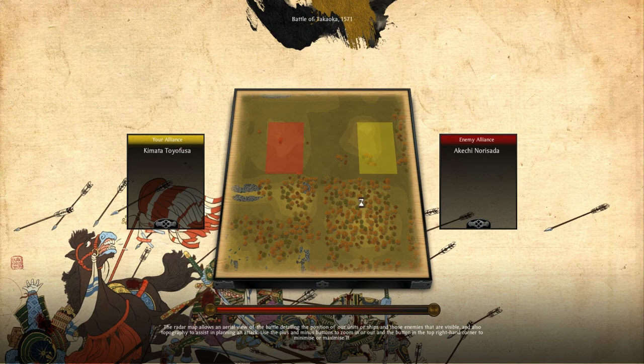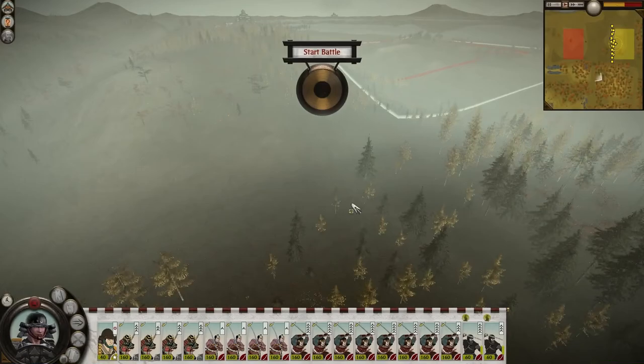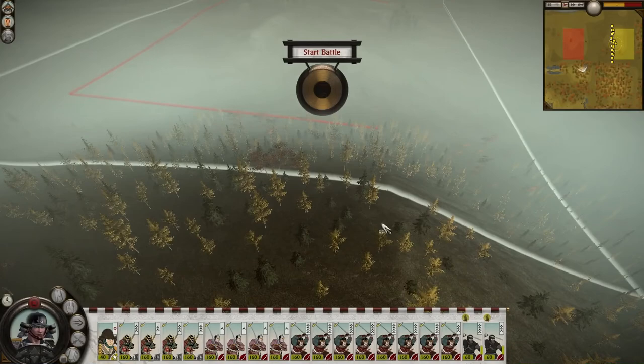We're looking alright — I just need to get these key provinces, and then if anything happens, we can just defend. Oh, we can just place our units anywhere — I forgot where they are. Tori. Oh man, I could put them up here. If anything, we can always defend; it's just money is going to be an issue in that case. Oh my god, this hill is immense.